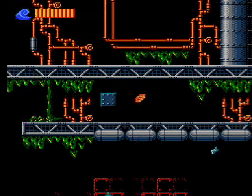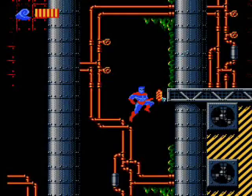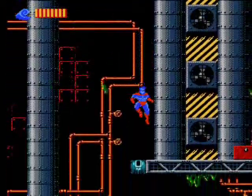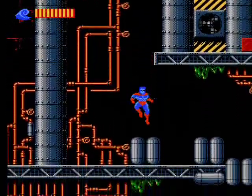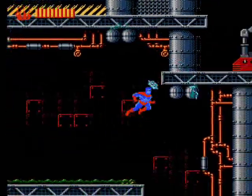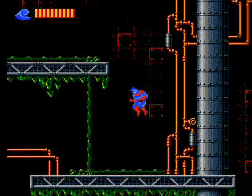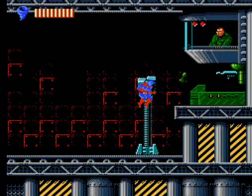You have two main attacks: the first is your punch, which you use the A button for — it's terrible. You just get a quick jab out there, and since you have to be in close range, you're almost always putting yourself in danger of dying due to the one-hit deaths. The shitty hit detection doesn't do you any favors here either.